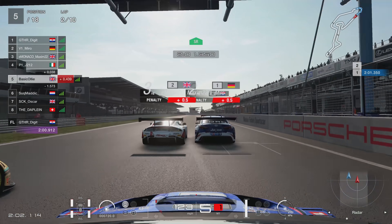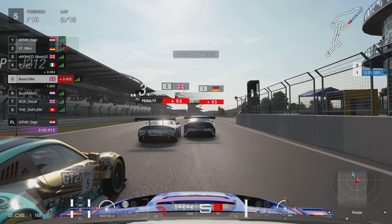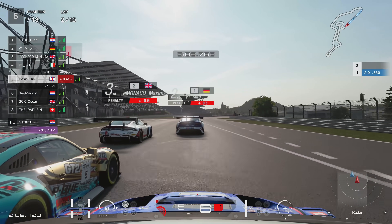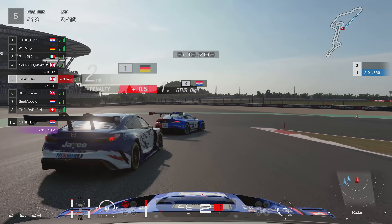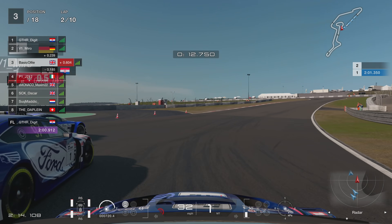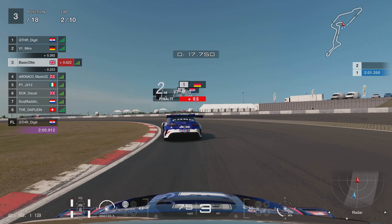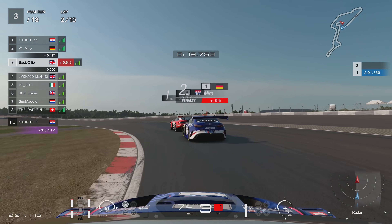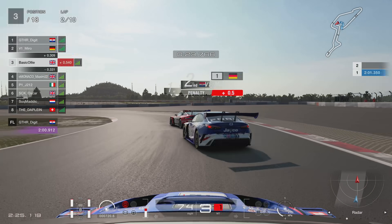Digit takes two people for the price of one, and the Italian there does actually go wide. I've managed to sneak up the inside on the last corner — so we've gone through turn 15, crossed the line, and gained one position. We do lose it again as the Porsche has just got a little bit more power than the Subaru, but we are going to go side-by-side into the first corner.